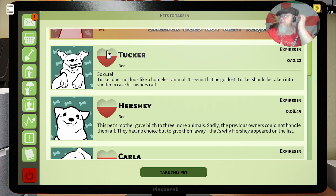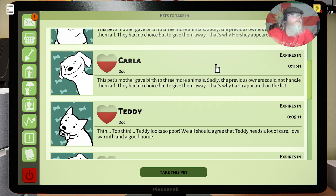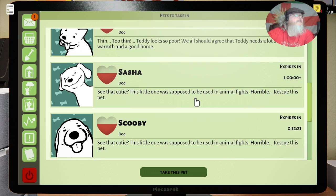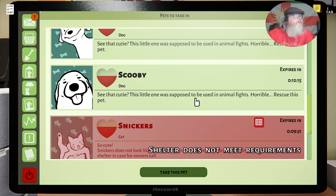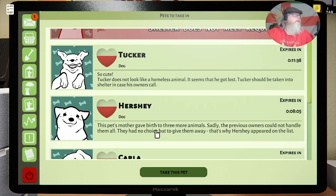Hazel's a cat so we can't do anything there. Tucker — I think that's how adoptable they are because we don't know anything about them. Tucker does not look like a homeless animal; it seems he got lost. Hershey — this pet's mother gave birth to three more animals, couldn't handle them all. Carla, same story. Teddy — too thin; Teddy looks so poor, we should all agree that Teddy needs care, love, and warmth. Sasha — this was meant to be used in animal fights, horrible. And Scooby — of course we'll take both of those that were meant for animal fights.